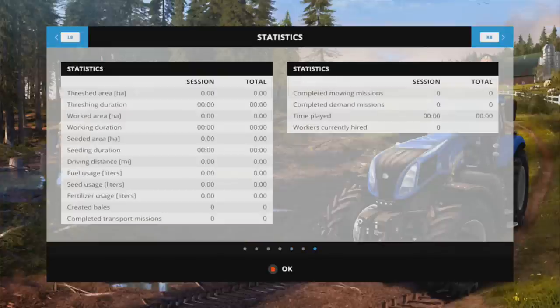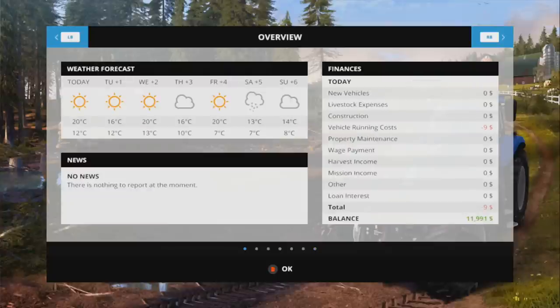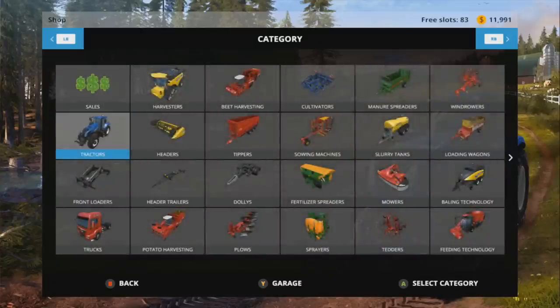Wait, this screen is different - I don't think the Xbox One had this, probably because we were on multiplayer. This is cool - you can use this to work on your achievements. It's got created bales and completed transport missions listed, which is pretty cool. Farming Simulator 13 on 360 didn't have anything like this. Well, it had some of it in the PDA - it told you your time played and driving distance - but not mission completed counts.